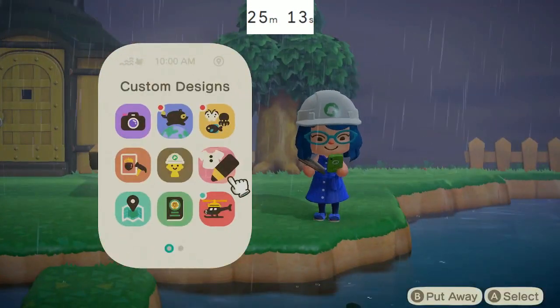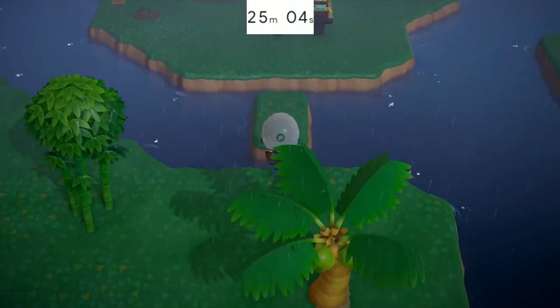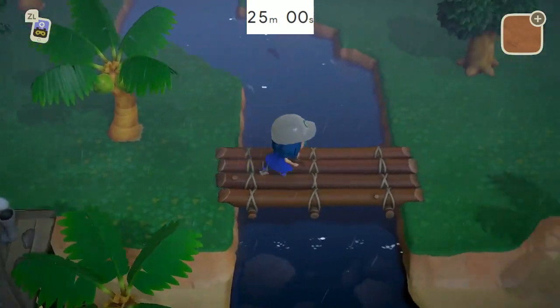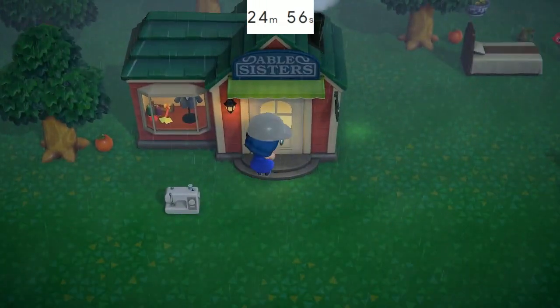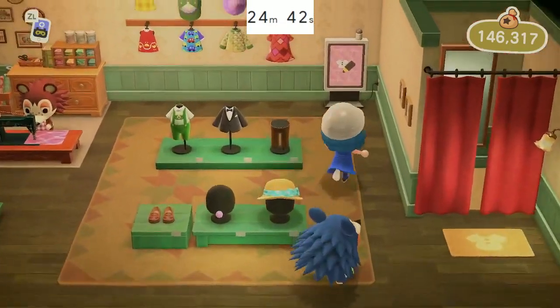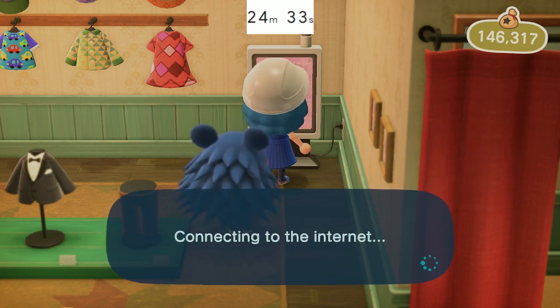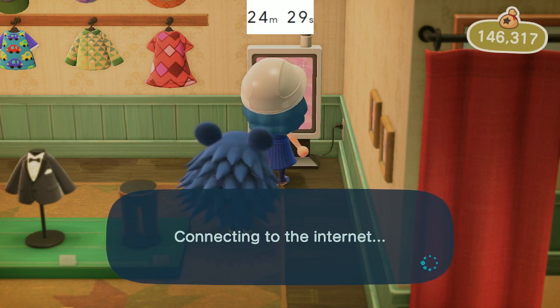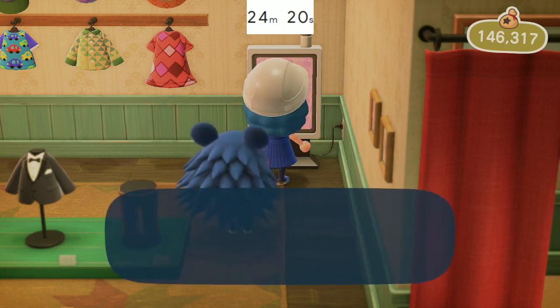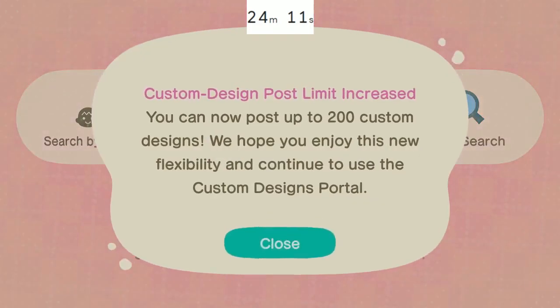All right, we're going to look for codes right now. Can I do it inside Able Sisters? Okay, the portal is in here. Mabel, out of the way — I need this thing. Yes, I do want to get it. We're gonna connect to the internet and get some codes. I'm actually using codes from past islands because I don't have time to peruse new ones — I went and looked up codes I've used before that I really love and I'm going to use them here.